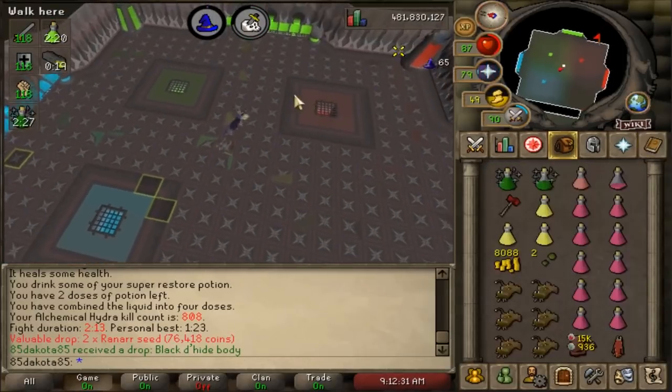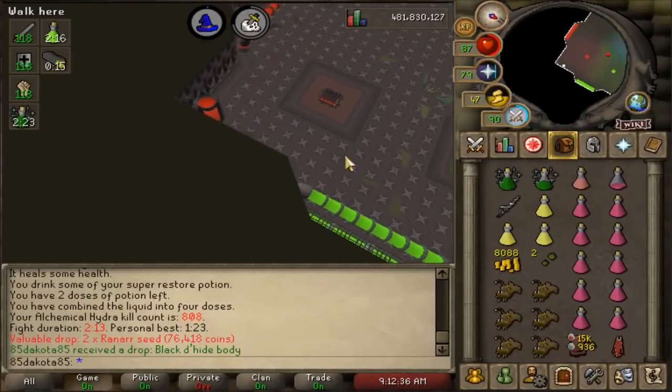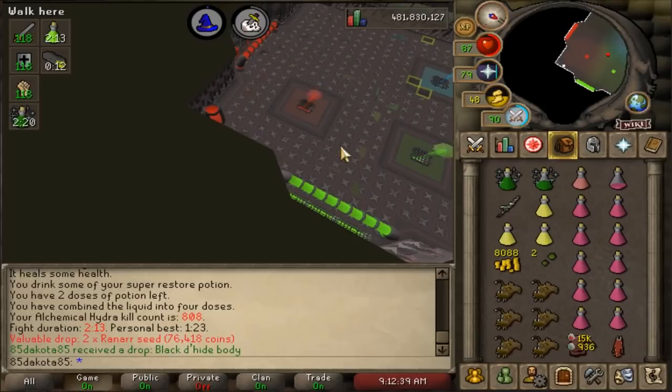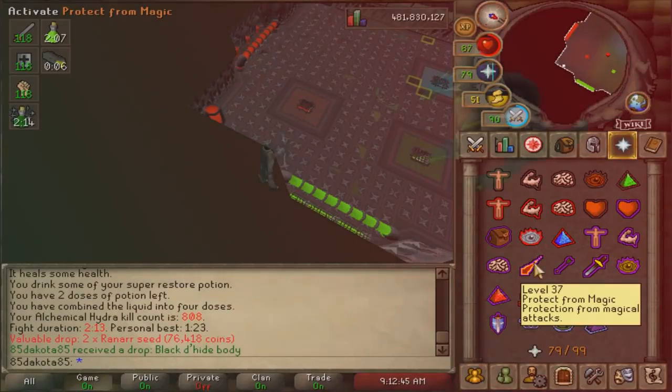Similar to the range trip, pick up any loot, alch anything you need, and head to the red corner of the room. At the end of the trip, pick up any Hydra Bones you may have space for for a little extra profit, but for the most part a lot of those Hydra Bones are going to disappear.